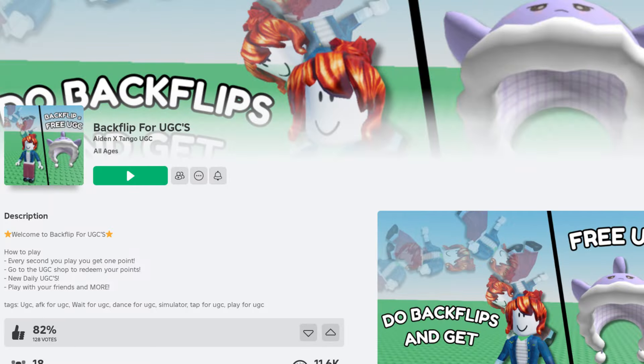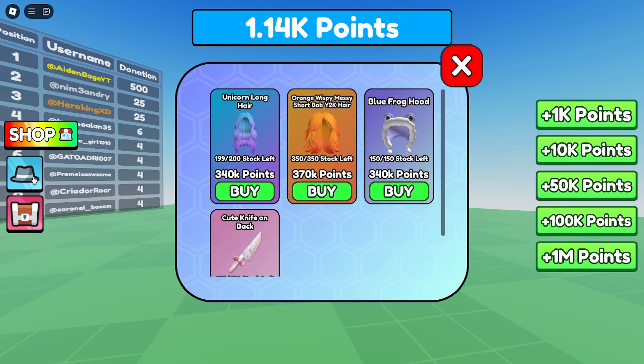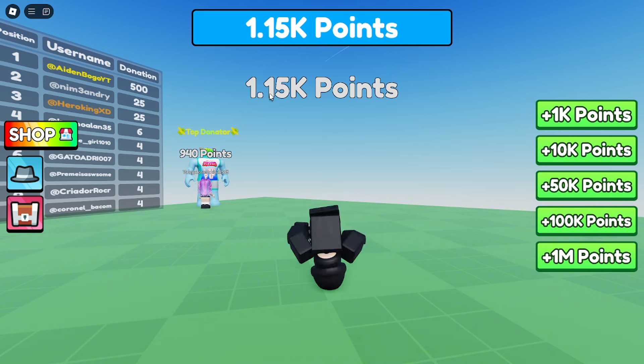Join the game called Backflip for UGC. Once you join the game, click on the hat icon. Here you'll see two free UGC hairstyles that can be redeemed with points. You earn one point for every second you play, and you can also collect points that appear on your screen.